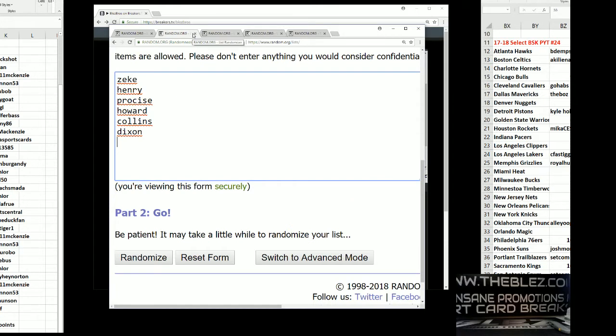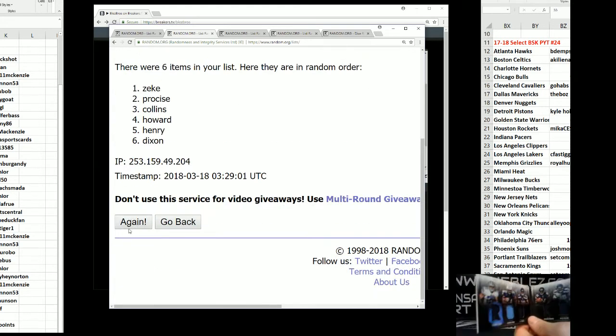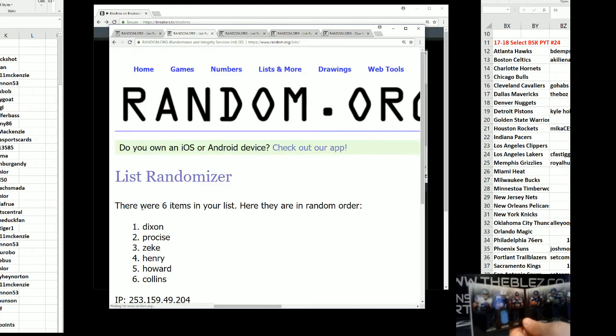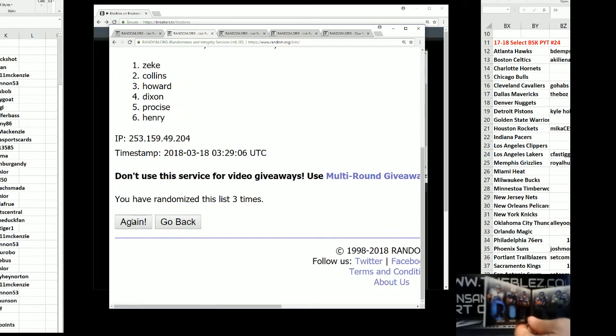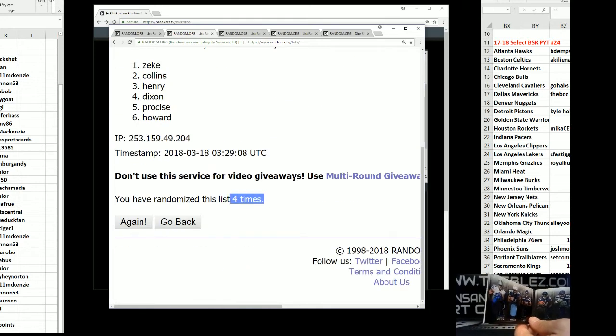Next up — the booklet of all the running backs: Zeke, Henry, Procise, Howard, Collins, Dixon. We go four times. One, two, three, fourth and final — Zeke. That's the Cowboys. Cowboys are going to get the book.